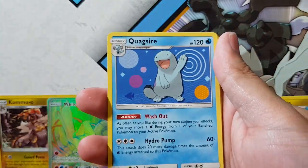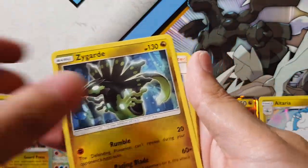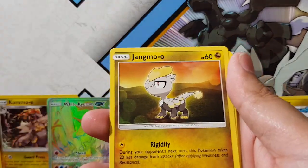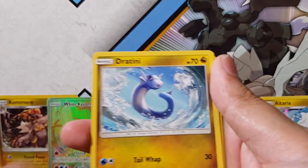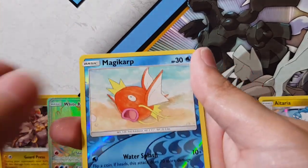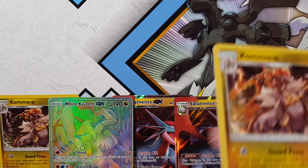Alright, here we go. We've got Energy, Quagsire, Zygarde, Zinnia — she looks awesome, man. Jangmo'o, Horsey, Dratini, Togedemaru, Trapinch, Magic Cup, and Komodo.